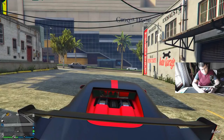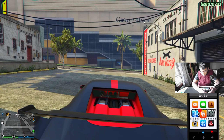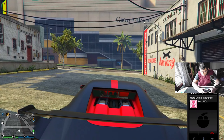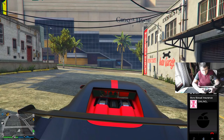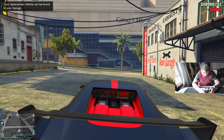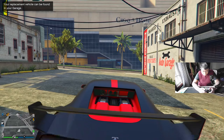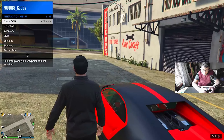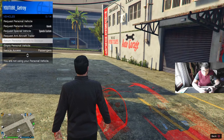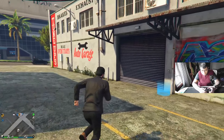Now, once you do make your way outside with the vehicle, just go ahead and pull up your phone, go to contacts and call Mors Mutual Returns, and you want to call back the car that you did blow up earlier. Now, once you do call it in and it goes back into your garage, just go ahead and jump out of the vehicle, return the vehicle, and go back into your auto shop.